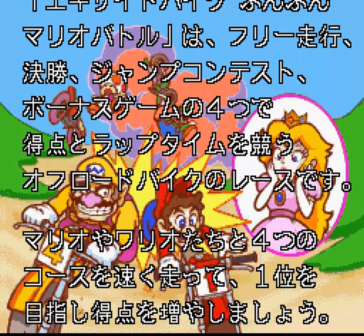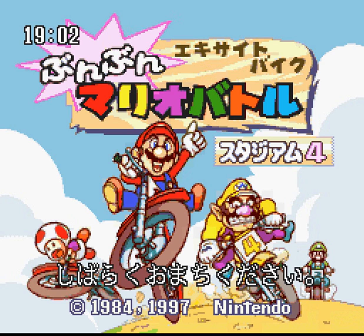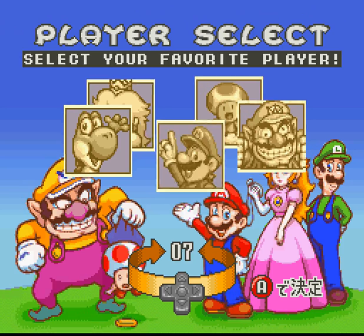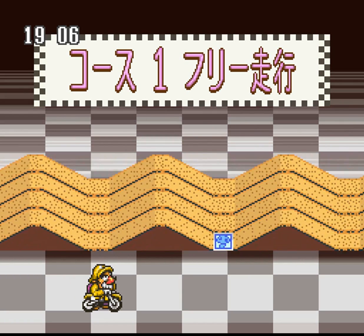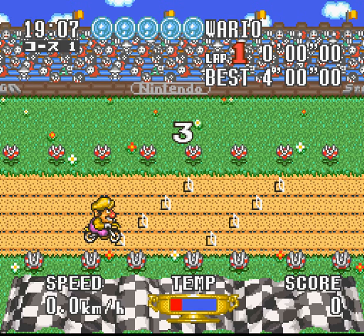We're back now and this is BS Excitebike: Mario's Boom Boom Mario Stadium — definitely the Mario version of Excitebike, released in 1997 only in Japan. This is the fourth edition. I'll speed things up to get to the character select screen. We have a cast of five characters including Toad and Wario, and the game gives you a little preview screen before you go into the race.